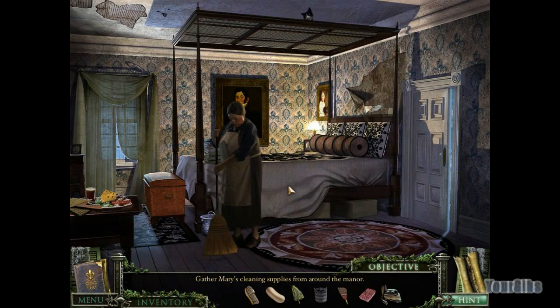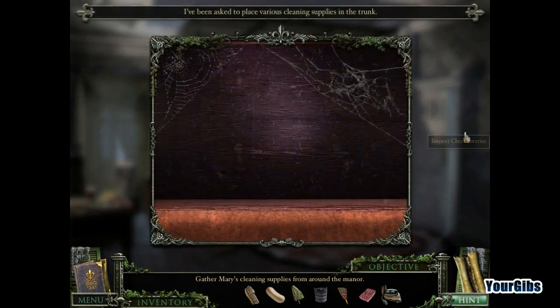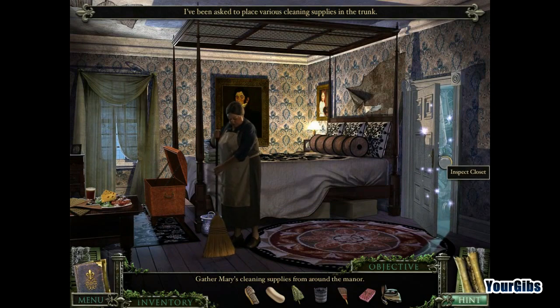And we're back for more 13th Skull. We have to collect some cleaning supplies, apparently, and then put them into the chest here, so that's kind of cool. We'll go ahead and start to look for all that stuff in the closet.